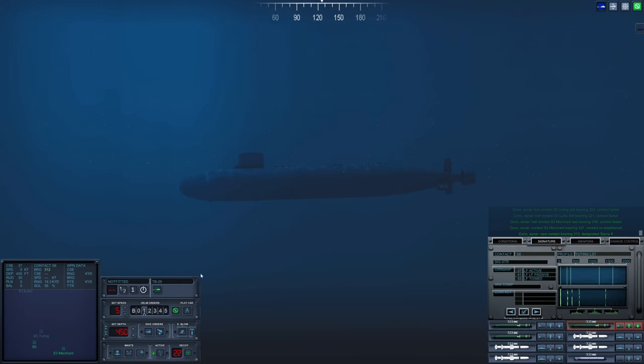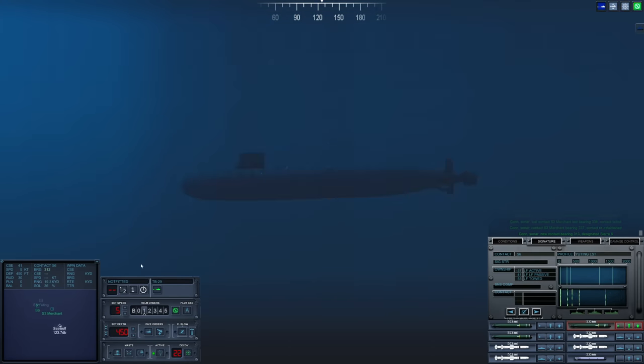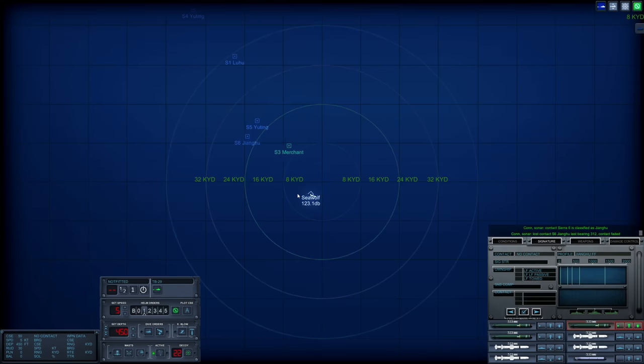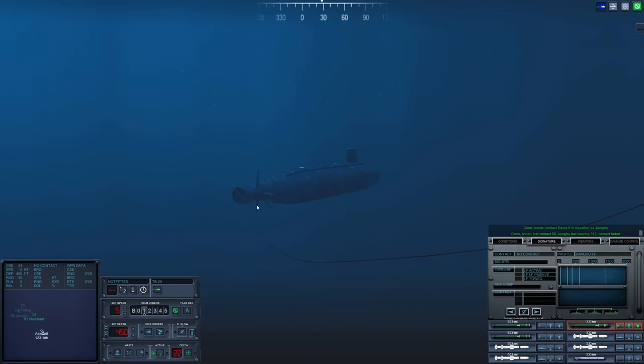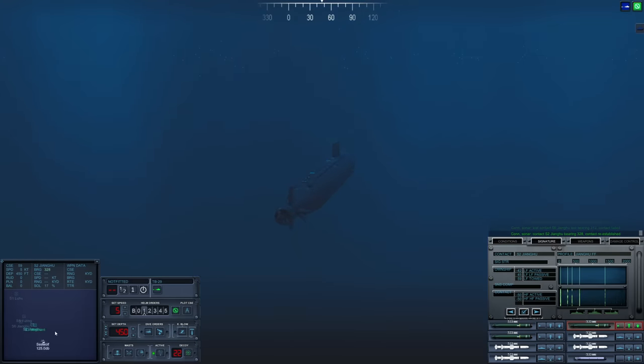Seawolf has dropped down below the layer, and once we drop down we picked up Sierra 6 — I guess that's a warship. Another escort — we have all of our escorts identified. Let's level out. Regained contact on Sierra 2, and our solution is quite poor at the moment, but that is okay. We are going to fire off our torpedoes.